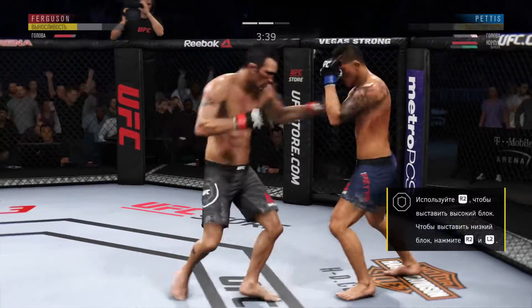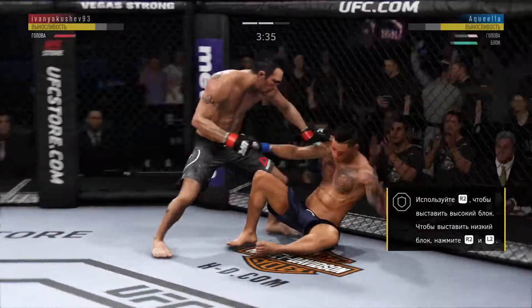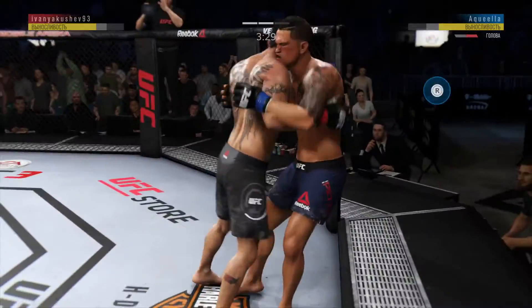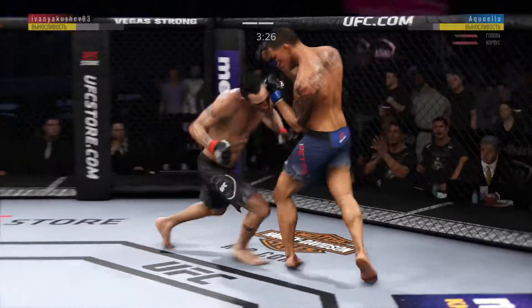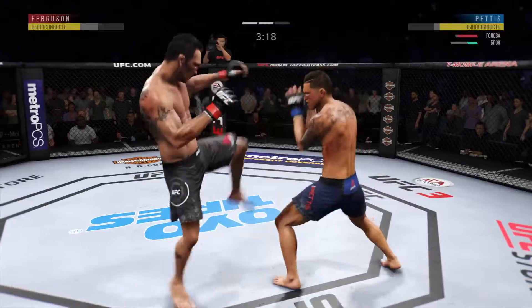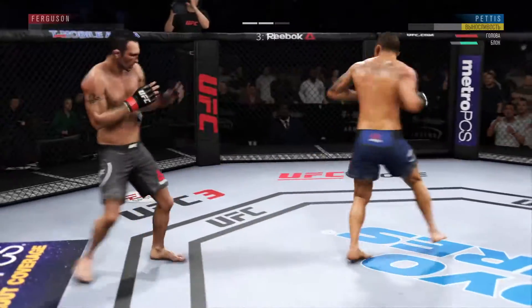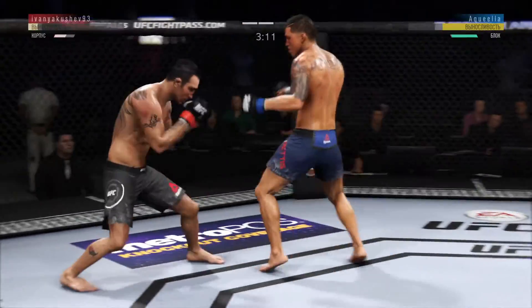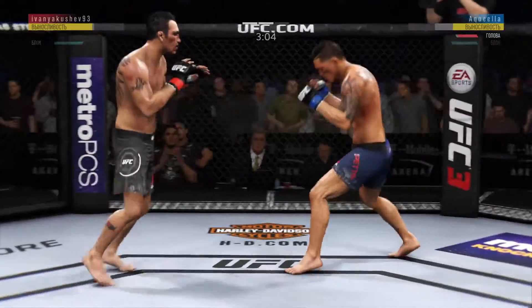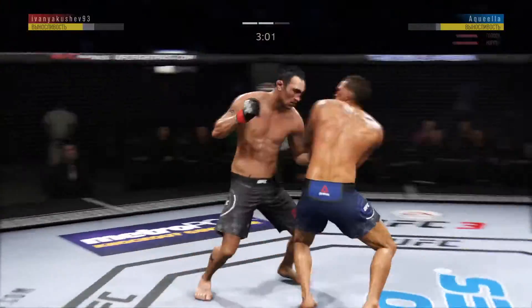Pettis is low — he locked him. He's in trouble, he's in trouble — really starting to make these shots count. Back to the feet. He's teeing off with some vicious shots. Good defense there. He's clearly in pain, trying to hang on, but he is in big trouble. The left hook hits home.